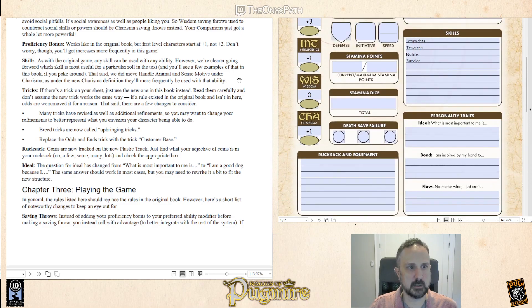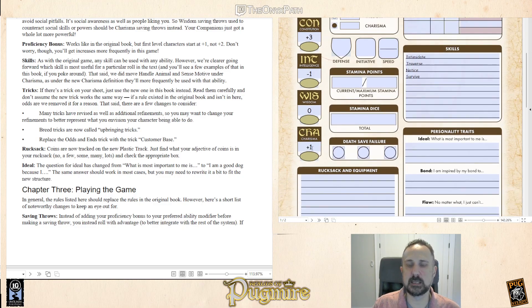Skills — like I said, they can be used with any ability, but they're the same as the game. One note is that Handle Animal and Sense Motive actually move under charisma. You can use any skill with any ability, but we're going to be more explicit about the preferred ability. We're assuming Handle Animal and Sense Motive use charisma more often than wisdom, because charisma is actually expanded in scope in this edition. It's much more about social awareness rather than just personality — you may not be a strong personality everyone likes, but you may be really socially aware, and that's why you have a high charisma. That allows us to do more things like charisma saving throws and charisma-based skills.